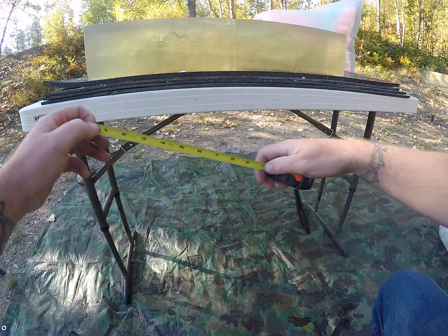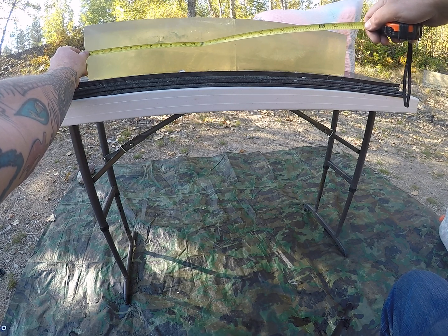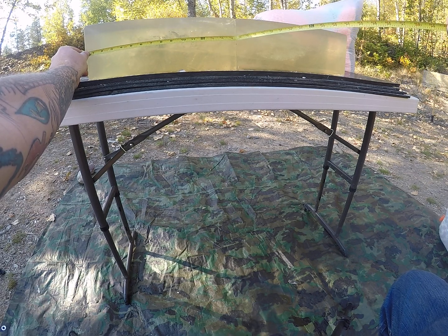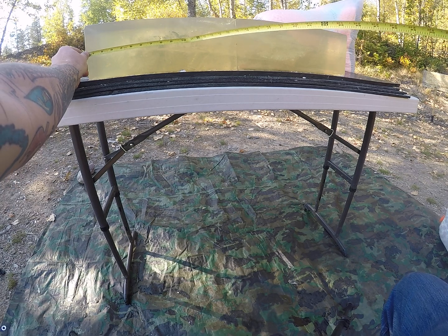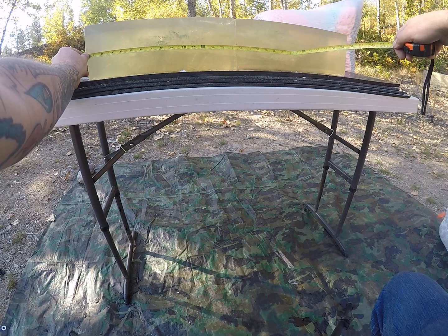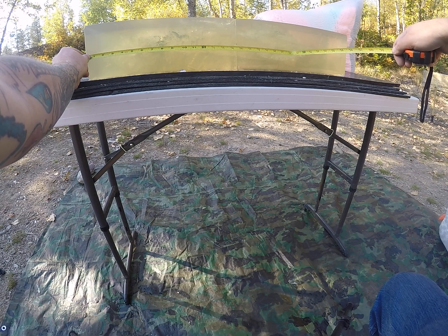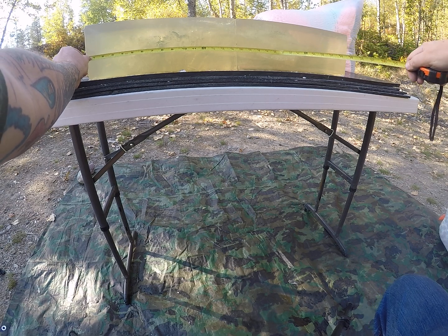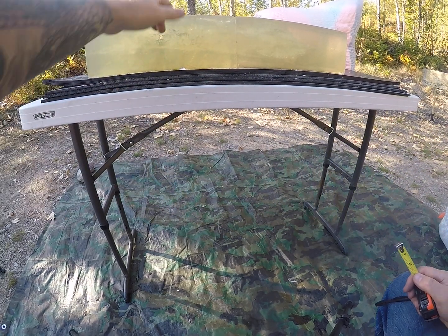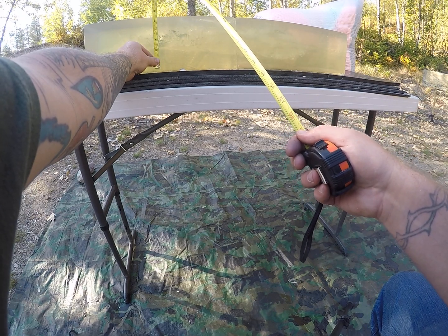With that .30-06, it definitely did what it was supposed to. Starting to open up at about an inch and a half, carrying that better portion of the permanent wound cavity from the two and a quarter inch mark onward. That one kind of veered down, but we got that better portion of that permanent wound cavity just past the 17-inch mark. We went through both blocks and into my bag for over 31 inches of total penetration.